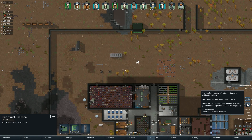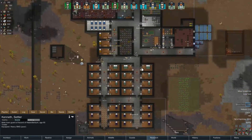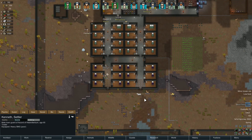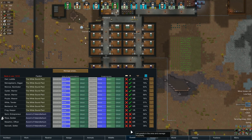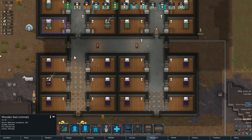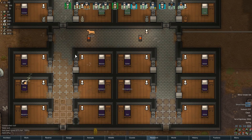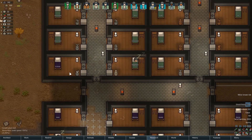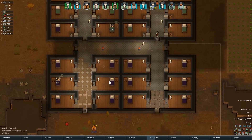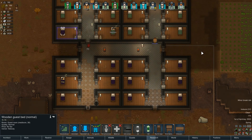This is made now. Visitors - Mother of Colonist Bowman. We are actually out of beds, I think. Is that taken by anyone? We'll turn that one in. Zero silver - that's cool, so we'll have that one there.